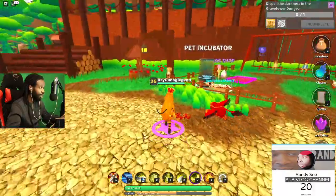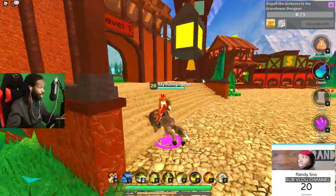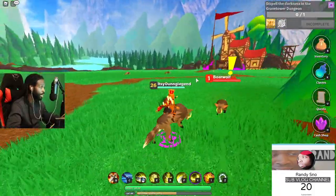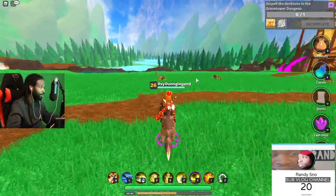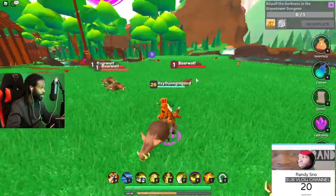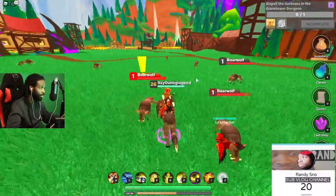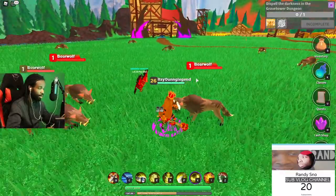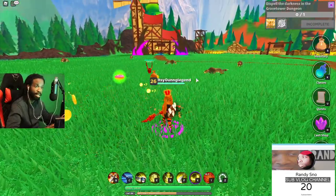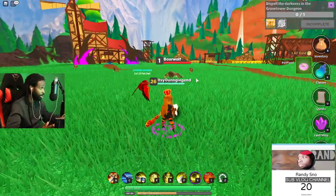So right now we have the owl that spits fireballs. Is the fireball AOE? Yes it is — it's a good AOE, similar to the mage fireball. Let's group up some bear wolves as a demonstration. Press C to use the ability and it has AOE — see that? Not bad for your pet doing AOE damage automatically.